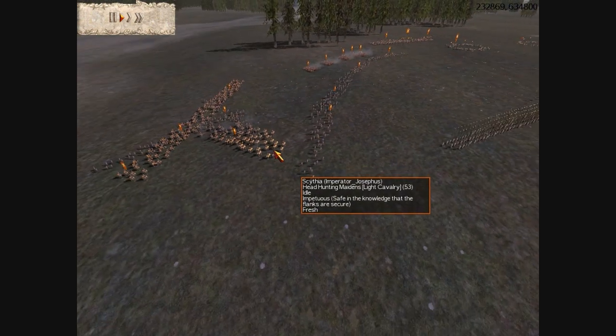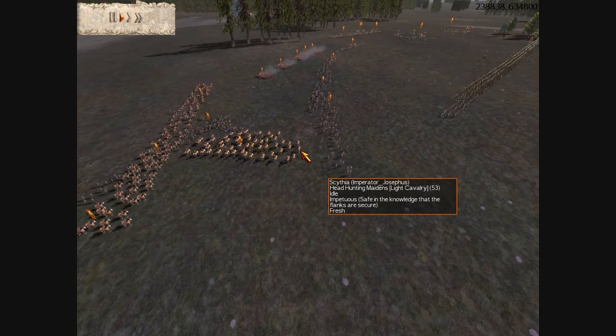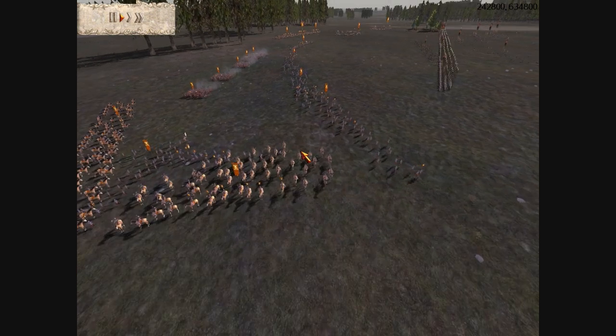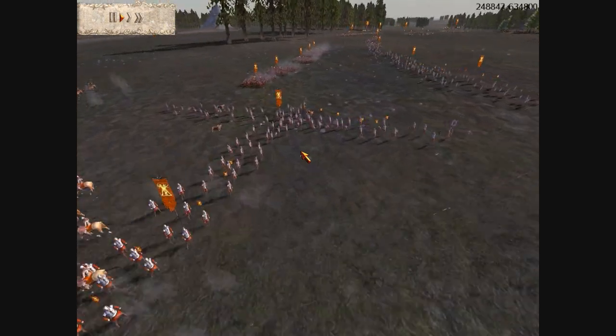I'm coming forward here. My opponent plans to out-shoot me with his foot archers and his horse archers — theoretically he could out-shoot me. Here's a look at his army: he's weighed down his right wing with all of his axemen and half of his headhunting maidens.